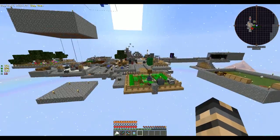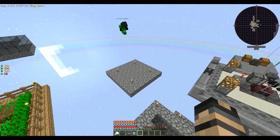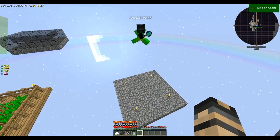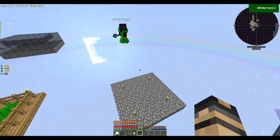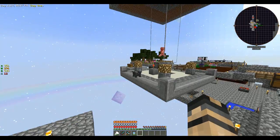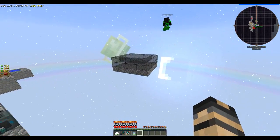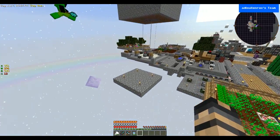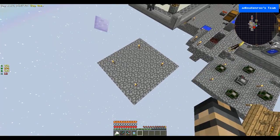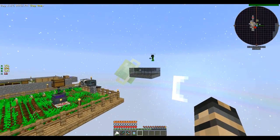Nether stars are necessary. And over here I'll be devising the portal system via Draconic Evolution. Essentially, all it'll do is teleport the wither once it spawns into this glass, and from here the draconic mob spawner will kill it. So I'll be building that.